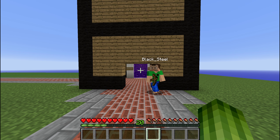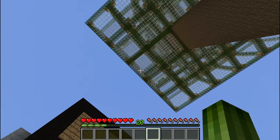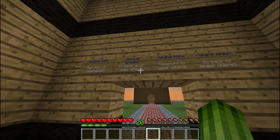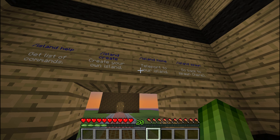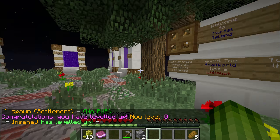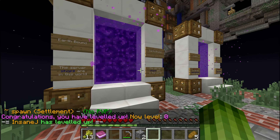Dom made a video on the skyblock world — I'll link it in the description. It's a lot of fun seeing him make obsidian instead of a cobble generator. For island world there are a bunch of commands you need to know: island help, create, home, and spawn — pretty self-explanatory. And there's a nice level-up plugin with fireworks.